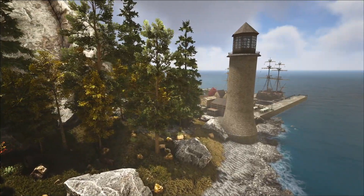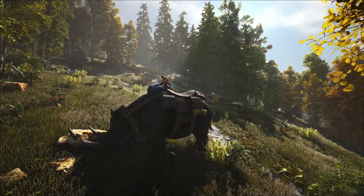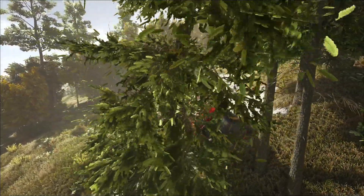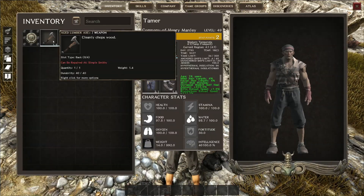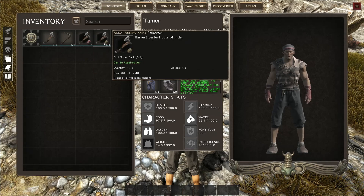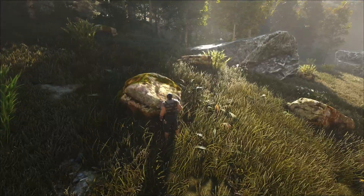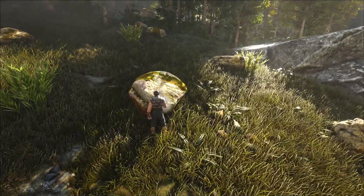This go-around, we decided to try something new. We're reducing animal gathering rates across the board, and instead offering a few alternative methods of gathering resources. Firstly, we're introducing new specialized gathering tools such as the lumber axe, miner's pick, butcher knife, and skinning knife. These tools will allow players to harvest resources at a much faster rate, similar to the old method of animal gathering. Just chop down some trees and load them in your hauling cart.